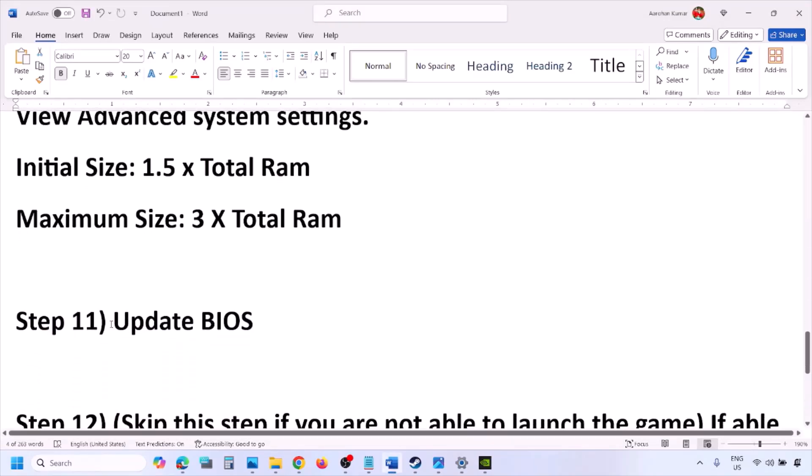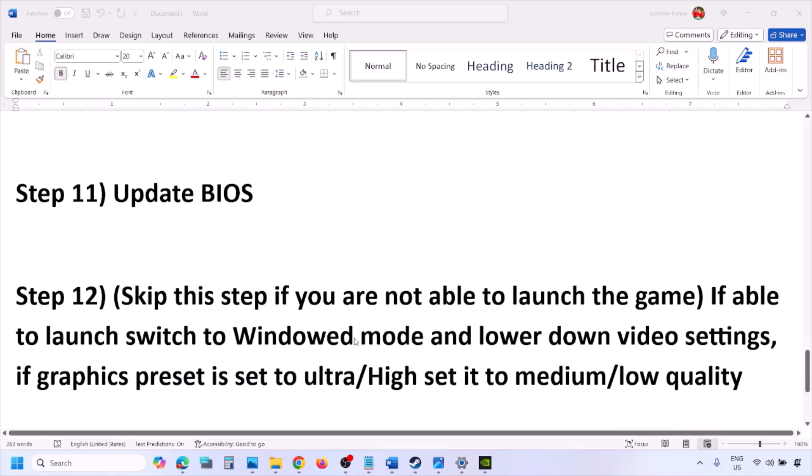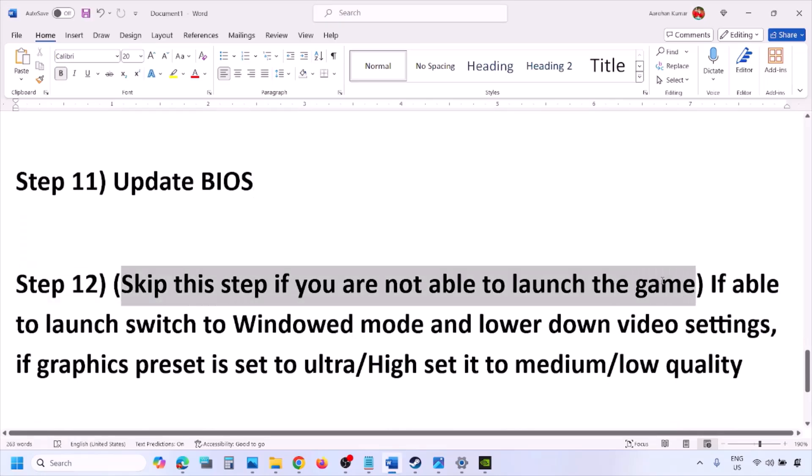The next step is to update the system BIOS. Go to your system manufacturer's website (e.g., Dell, Lenovo) and select your model number. Find the latest BIOS update in the software/download page and install it. For laptops, ensure battery is above 10% and the AC adapter is connected. During the BIOS update your system will restart — do not unplug the power cable. After the update, log in and launch the game.